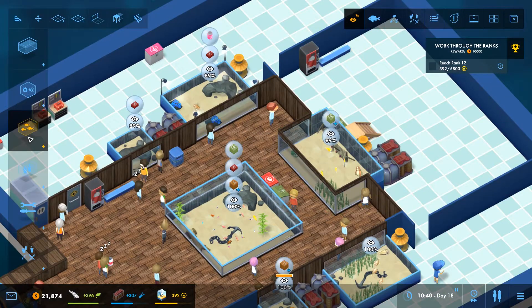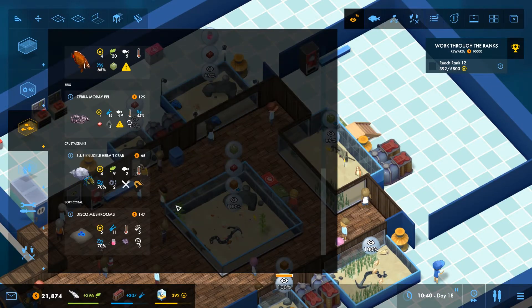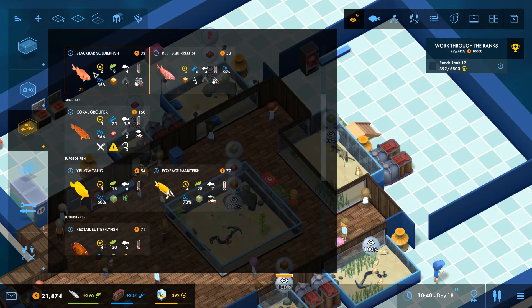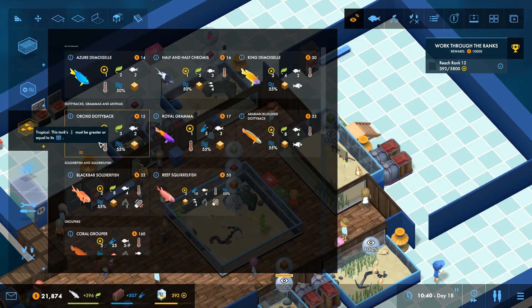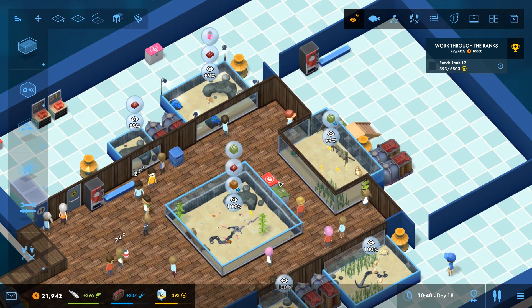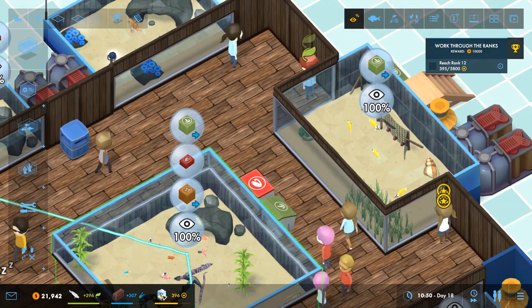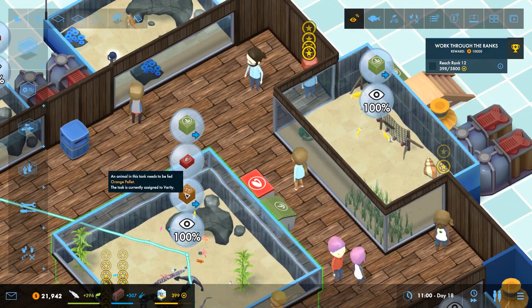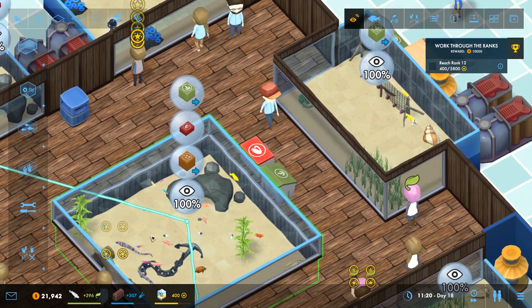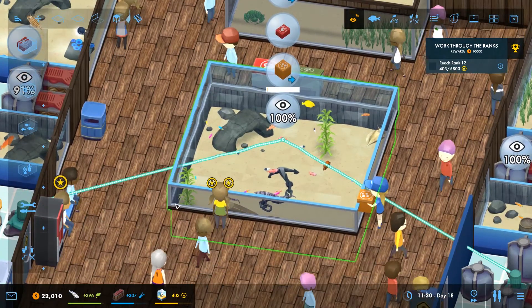We've got a couple of fish that I don't have in the aquarium yet - the disco mushrooms and the hermit crab. Actually, we've got everything. So let's just carry on and see if we can get this prestige up a bit more. We're up to 400 now - yes, 400, fantastic! Still got quite a lot of money left as well.